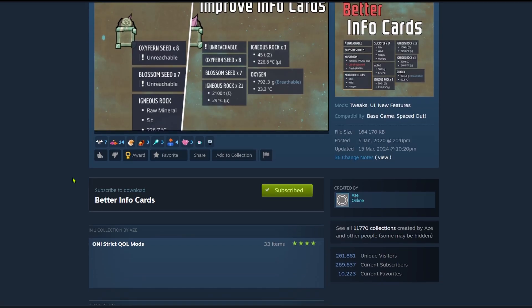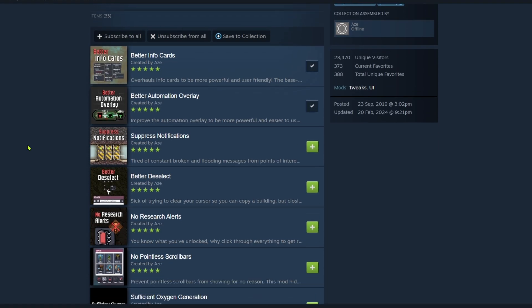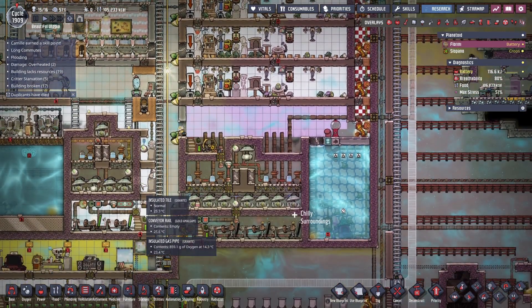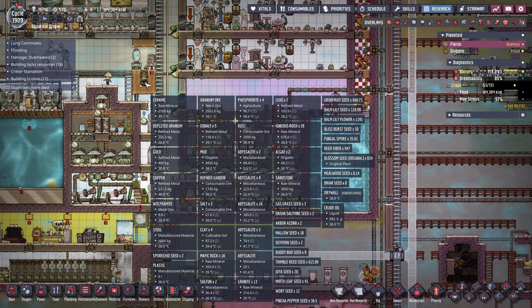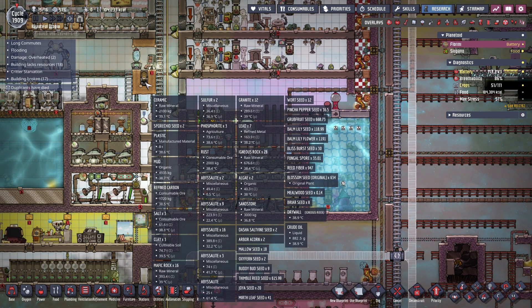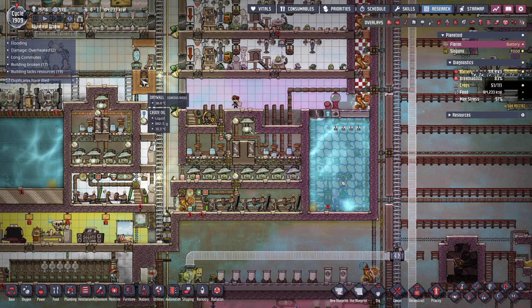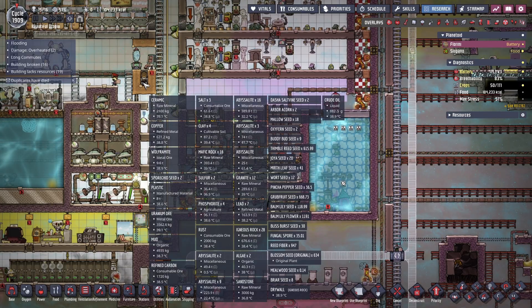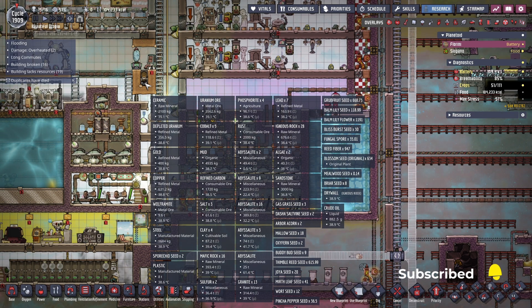First one is Better Info Cards by Az. Az is the guy behind the strict quality of life mod pack that a ton of people use as their baseline. This one cleans up the little hover cards when you mouse over a tile. Instead of a messy list, it groups similar items together and shows the total mass and average temperatures in a clean layout. This is super handy when you're looking at big storage piles, mixed vents, or pipe spaghetti and you just want to know what's actually sitting behind that tile right now.